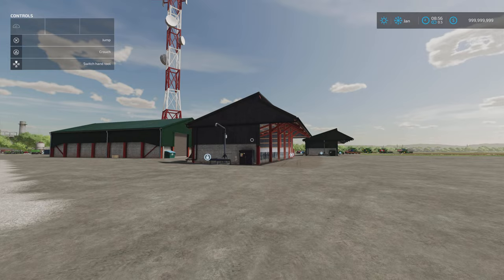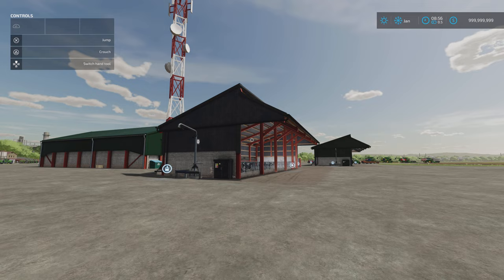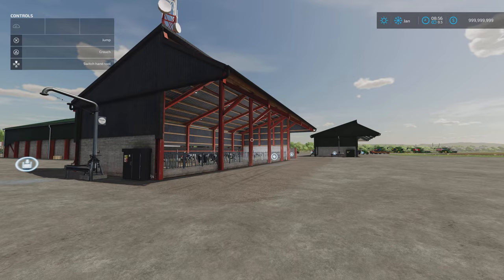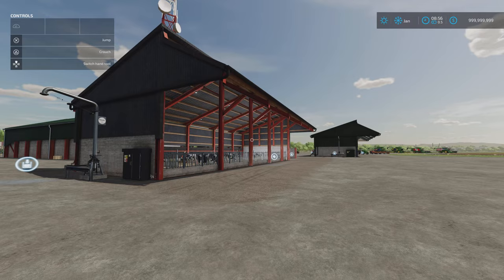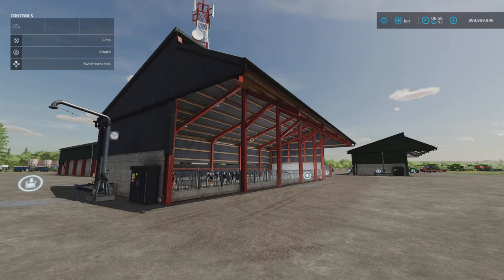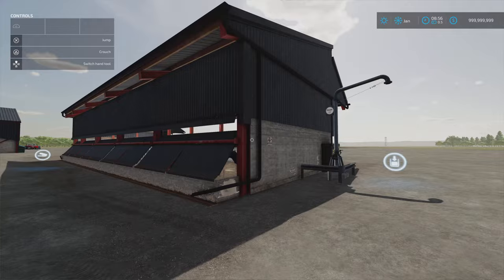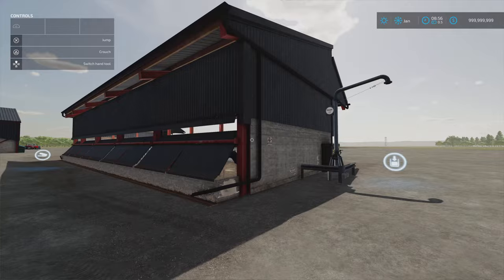Next we've got the Enclosed Cow Husbandry Pack by Lancey Boy. It's got four items — two cow barns and two additional barns, in green and blue. 17.16 megabytes download. Each cow barn holds 100 cows and is 18 slots each. The blue one is 130,000 to buy and the green one is 125,000 — I don't know why. The sheds are 15 slots each; the green-roofed shed is 96,000 and the blue one is 95,000. I don't know why the prices are different — it's curious.